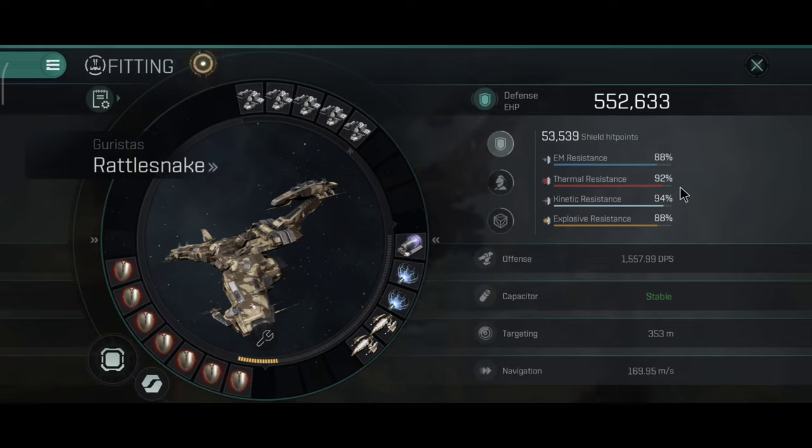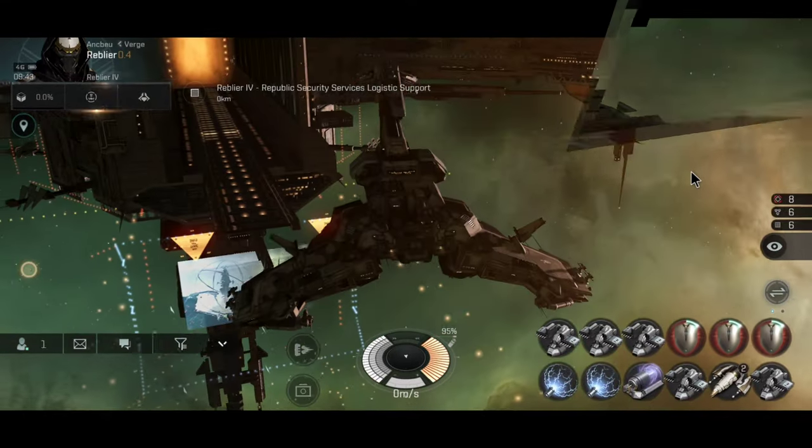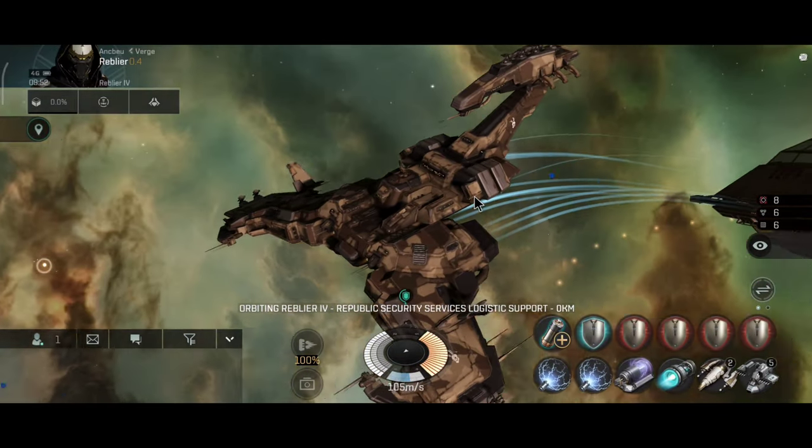The resistances are 88, 94, 92, and 88. That's not bad — actually pretty good. Although I believe with a damage control unit I would have a little bit more resistances, probably around 98% everything.